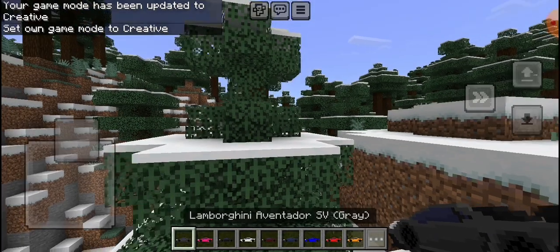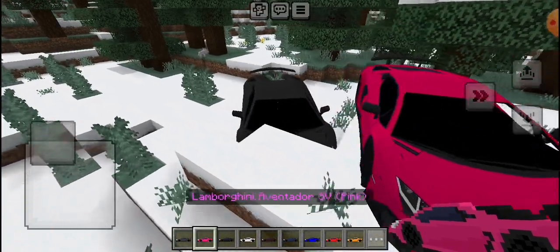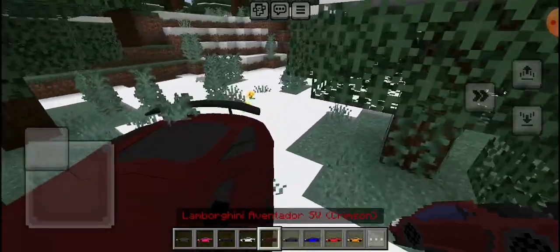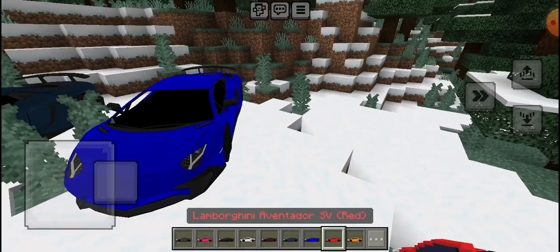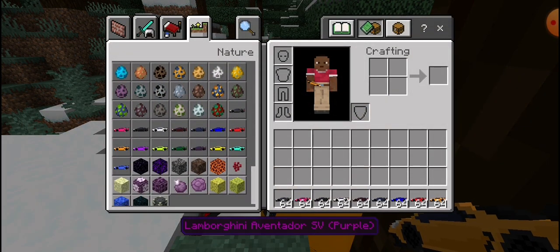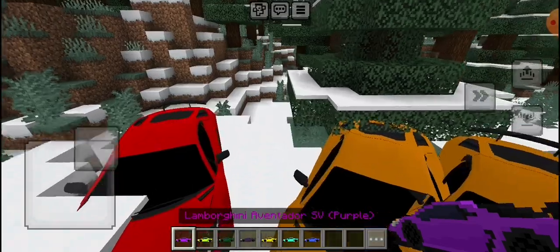This is the grey Lamborghini. Pink Lamborghini. Black Lamborghini. White Lamborghini. Prismal Lamborghini. Scion Lamborghini. Blue Lamborghini. Red Lamborghini. Orange Lamborghini. Purple Lamborghini.